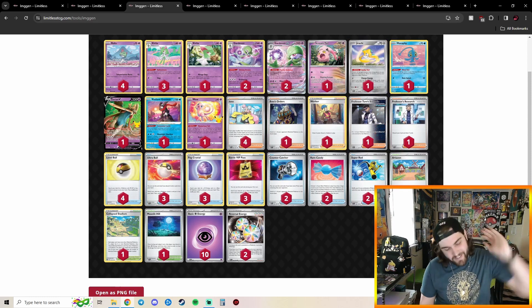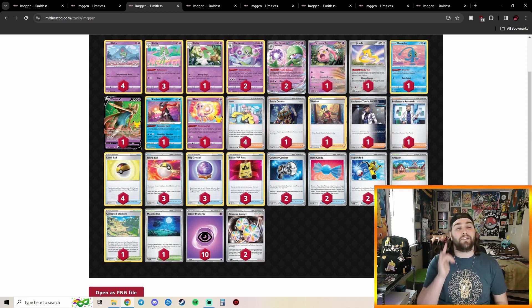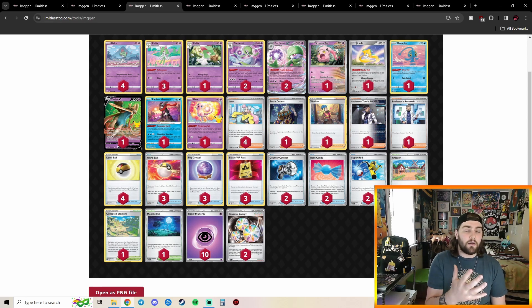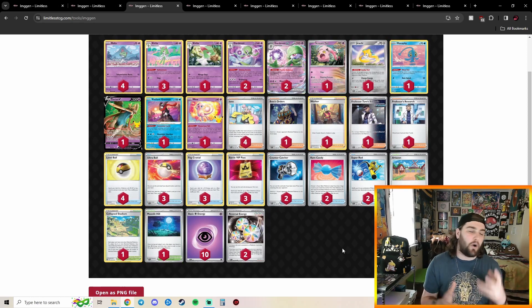Going into our sixth place Decklist, our last Gardevoir EX deck. This one opting to play Screamtail, Jirachi, and Manaphy, but not opting to play Cresselia. I don't love Cresselia — I prefer Screamtail — but I love the fact they managed to fit Worker in. Some people have been cutting Worker, and I think that's just a terrible idea. Worker is one of those cards you almost need to play, because if they get a Path to stick and you can't bump it with a vacuum or your own stadium, you're in a tough spot.